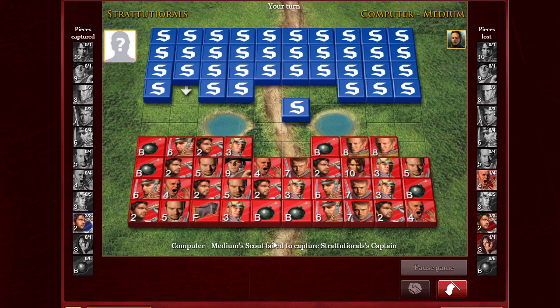To review: the spy can only capture the ten and nothing else. The scout can move any amount of spaces up, down, left, or right. The miner loses to all pieces rated above it, but it is the only piece that can defuse a bomb. The four, five, six, seven, and eight all do the same job — they only lose to pieces rated higher than them.